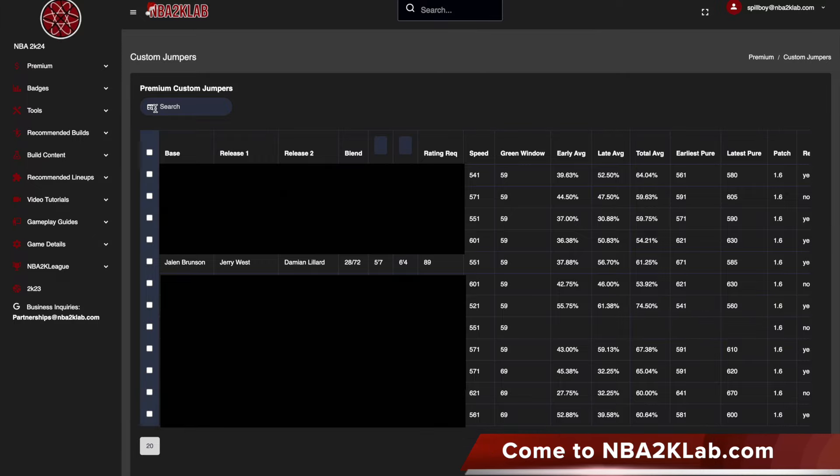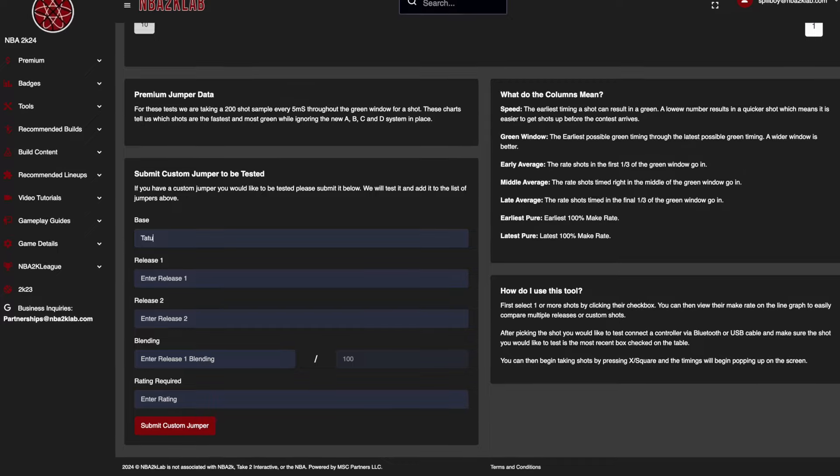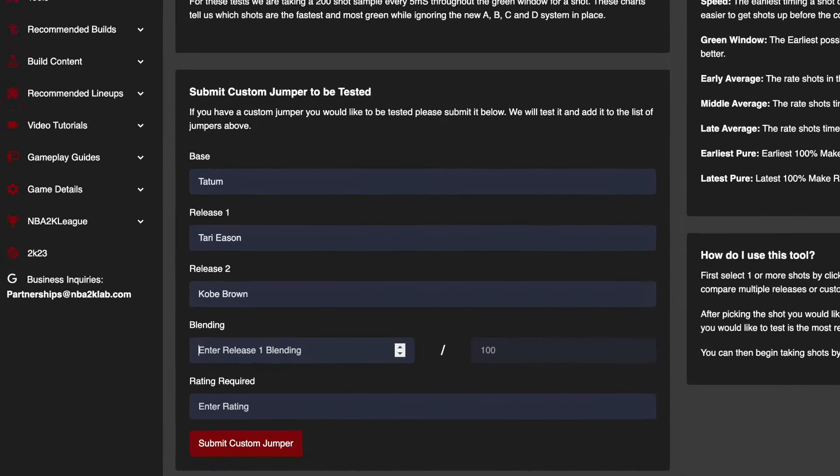If you would like to see our entire custom jumpshot green window database, you can sign up at nba2klab.com, and as a member, you can also submit a custom jumpshot test order monthly.